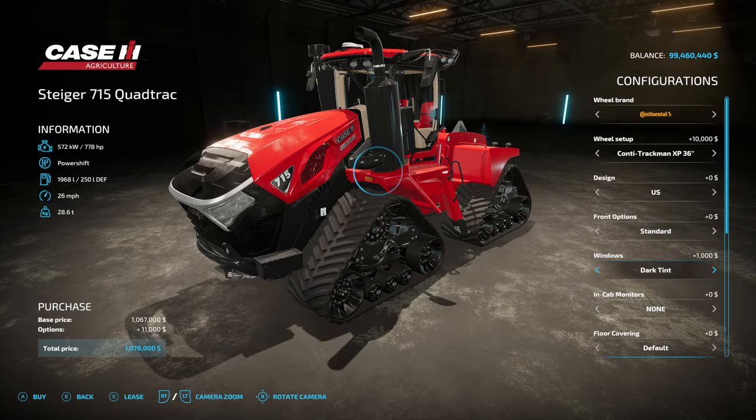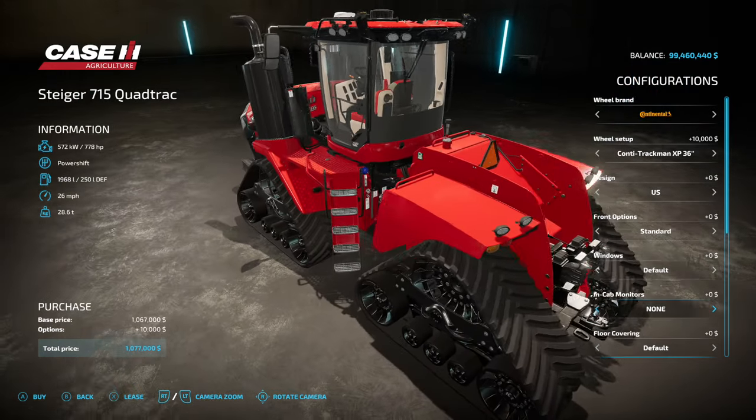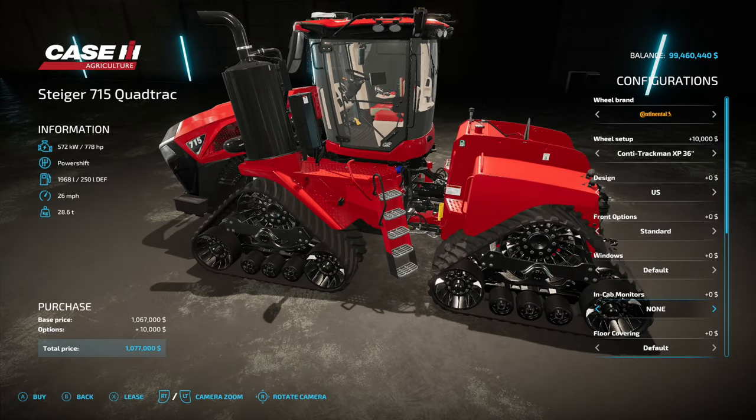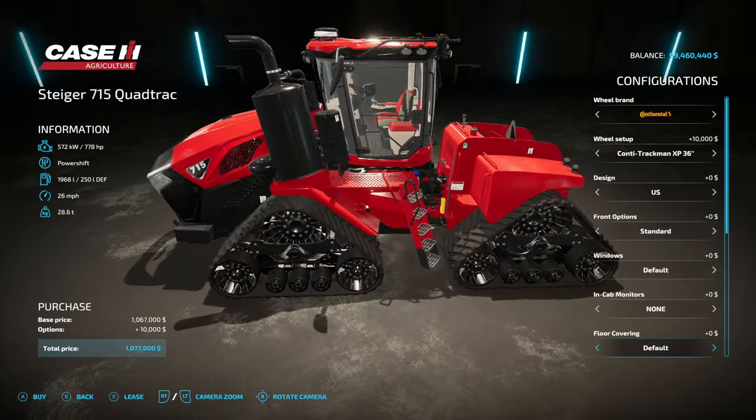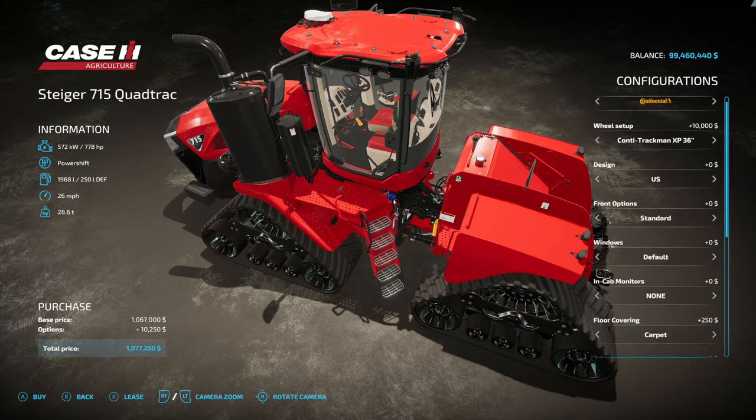Windows we have default, light tint, dark tint, and black. In-cabin monitors we've got none, field viewer, precision planting, precision planting and field viewer, real dashboard and field viewer, and real dashboard and none. Depending on which ones you choose, you can actually switch between different things on the monitors — things that are just visual and things that actually work. I did a full video on that. For coverings we have default, cardboard, and carpet — let's go with the carpet.